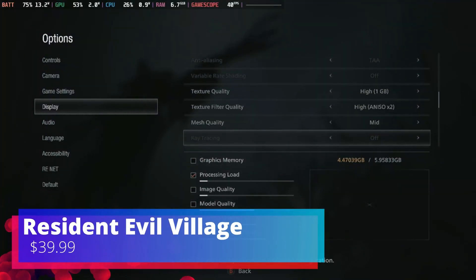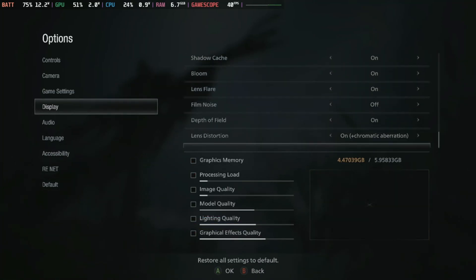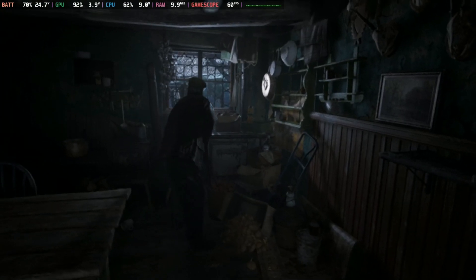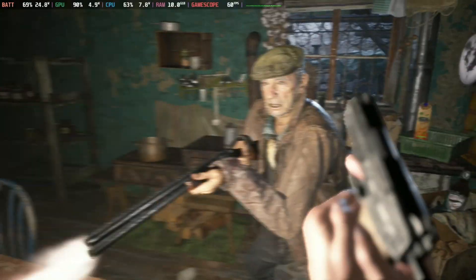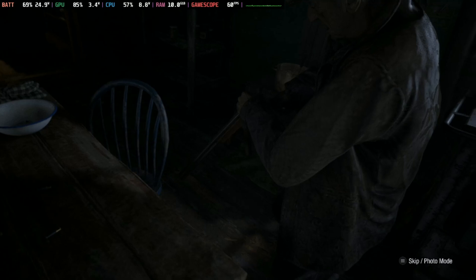Next game on the list is Resident Evil Village. This is a playable game on the Steam Deck and you don't need any special Proton to run it. For graphical settings, I have the frame rate set at 60 FPS, FSR 1 on Quality, texture quality on high, and most effects turned on. This game does a great job maintaining 60 FPS throughout the majority of gameplay.